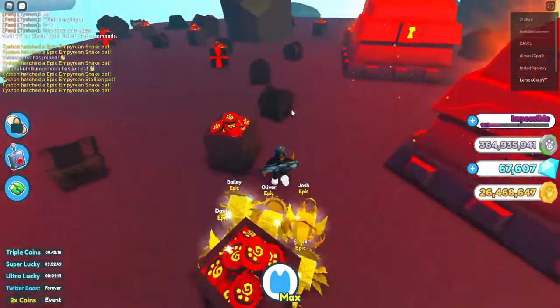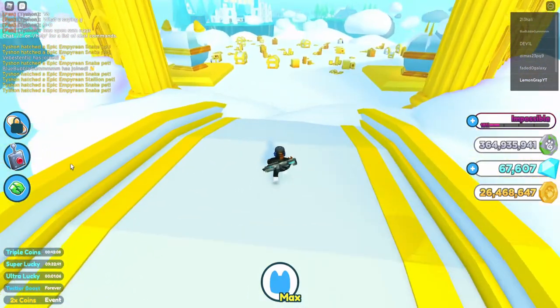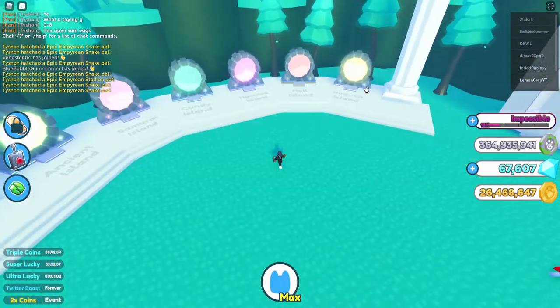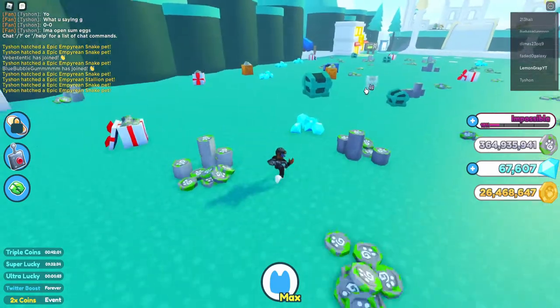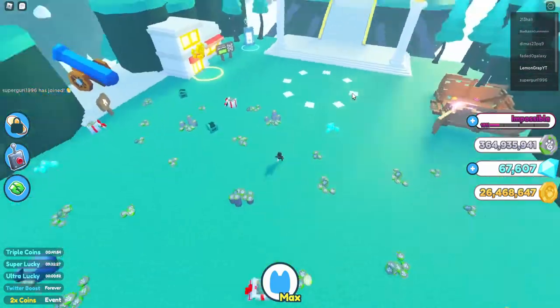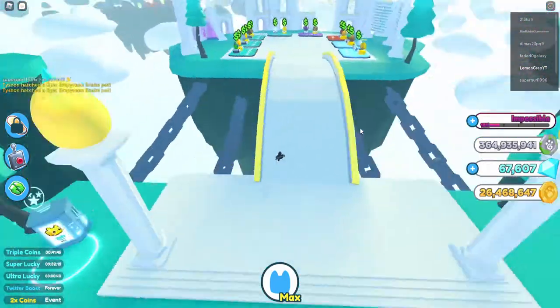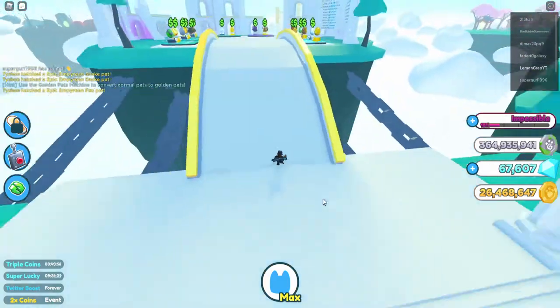You might have noticed some things different about my account — after spending like three hours opening eggs I managed to get two more pet equipped slots, which is pretty amazing. I'm trying to get the fourth one but it requires legendaries and mythicals which I don't have. I don't know where this merchant is.